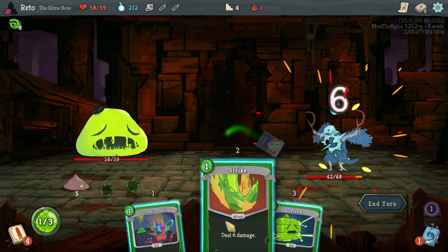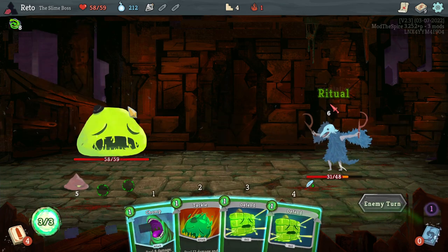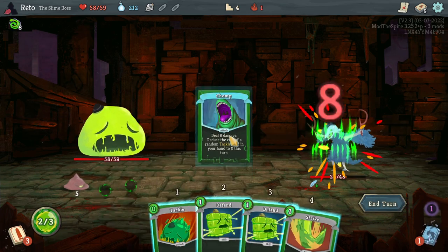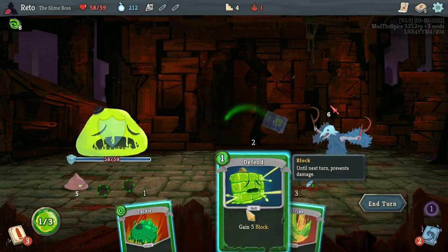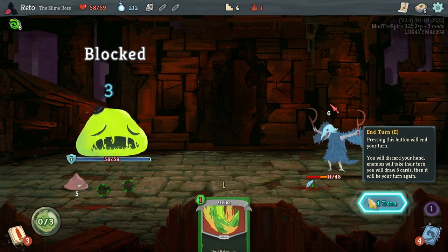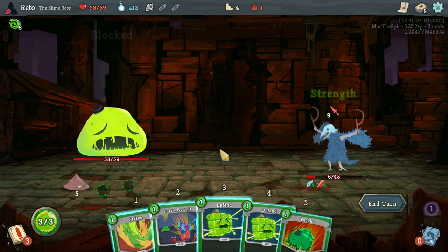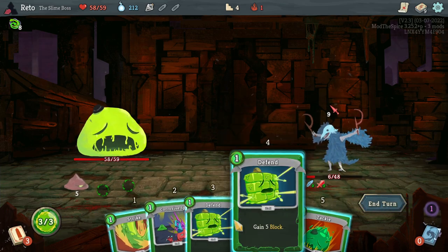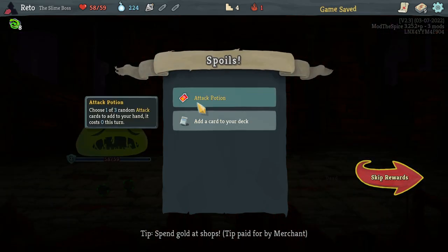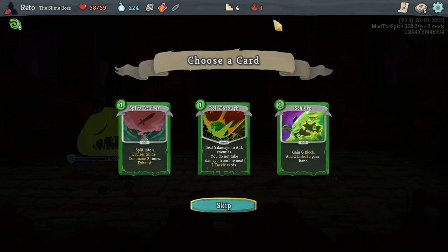I didn't want to go for the consume right there because I thought we could get a little more value out of it. Chomp should make tackle free. I like this, I like the start of this. I've always been a fan of self-damage builds — I think they're interesting. I could have gooped and healed up that one extra missing health — I cringe.